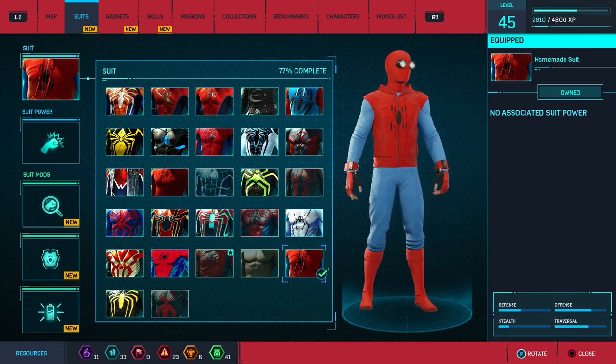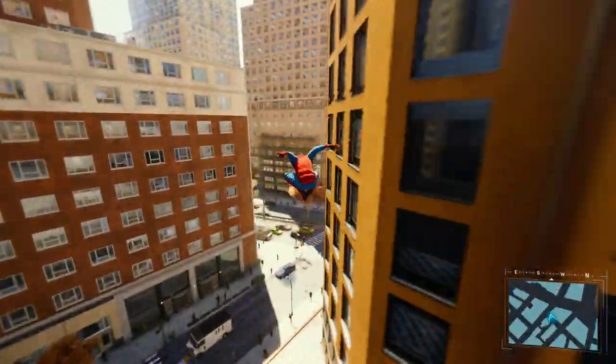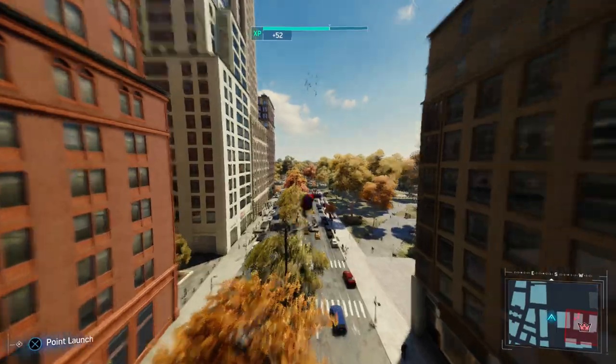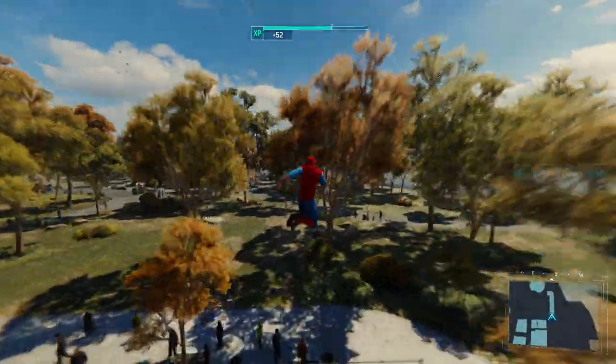Next is the Homemade Suit. This is the first suit seen in Spider-Man Homecoming, and it's also one of my favorites because it's just made very well in this game and looks really high quality. It doesn't come with any powers, so you'll need to slap on a power from a different suit. The only requirement is to find all of the backpacks in the game — once you do, you will get this suit.